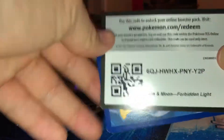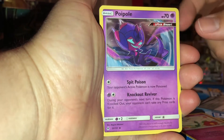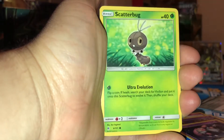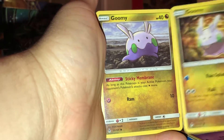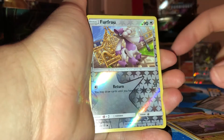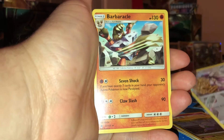Here's your code. Get a Metal Energy, Floette, Poipole, Mesprite, Dunsparce, Scatterbug, Inkay, and Goomy. Oh look, the other Goomy. And the Reverse Holo Furfrou, and Regular Rare Barbacle.